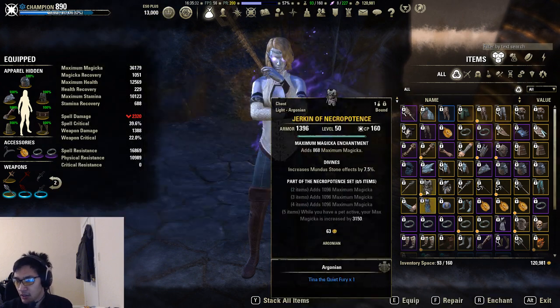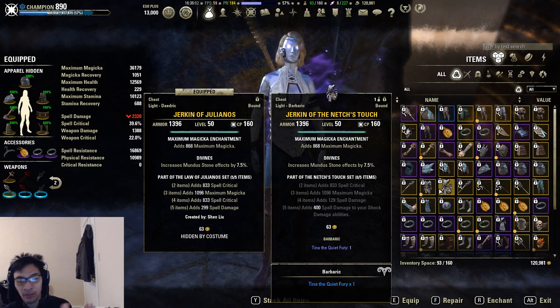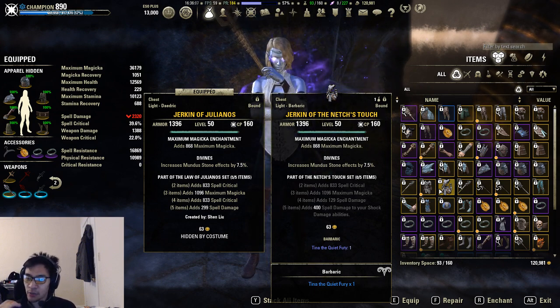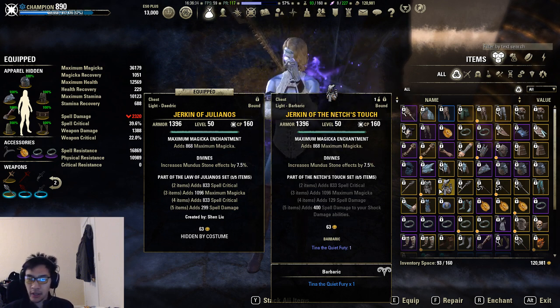When comparing five piece effects, you look at just the five piece — not the two, three, and four piece bonuses, which are also important factors covered in the damage calculation videos. Looking at Netch's Touch specifically, the five piece adds 400 spell damage to your shock damage abilities. That's important to note: it only affects shock damage. So while 400 is about 33% larger than Julianos's 299, it won't affect all sources of damage you're dealing.